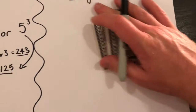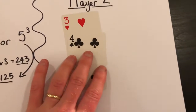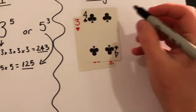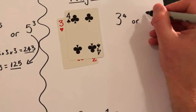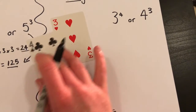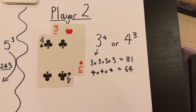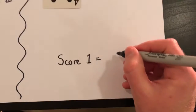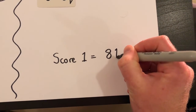Now let's have a look at player two. They have a 4 and a 3, so they could have 3 to the power of 4, or they could have 4 to the power of 3. Player two then decides which score they would like to take forward. Because we're trying to get the highest, player two is going to take the score of 81.